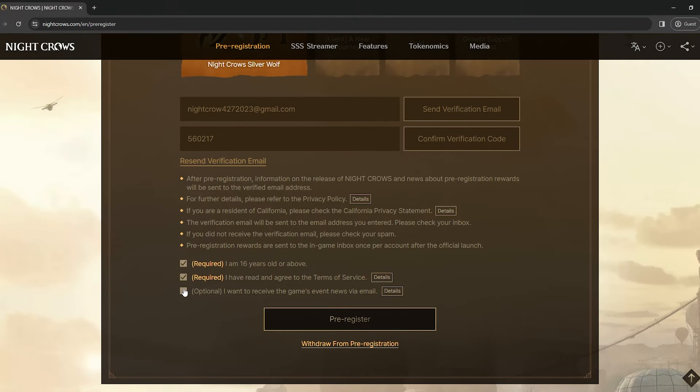And then, check all the boxes including the terms and conditions that nobody actually reads. And that's it — you're all set.